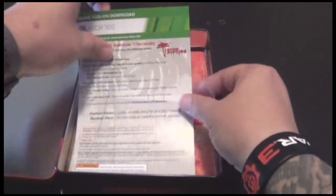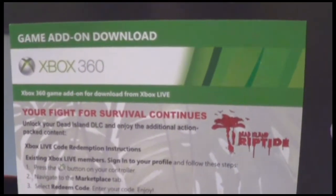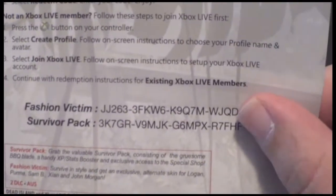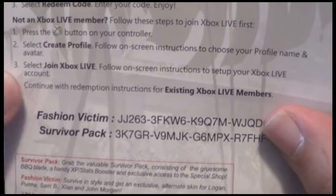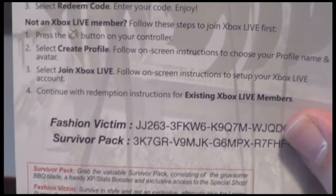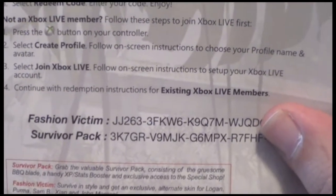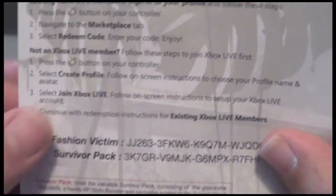Furthermore, inside the box we have the Fight for Survival Continues and DLC codes. Now these codes aren't going to work because I would have already accessed them prior. You get Fashion Victim and Survivor's Pack. The Fashion Victim is available online for around 120 or 160 Microsoft Points. There are various DLCs available out there — don't forget to redeem.